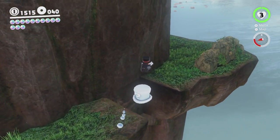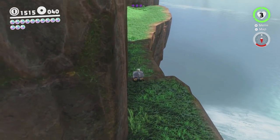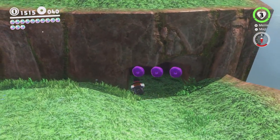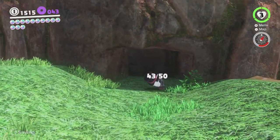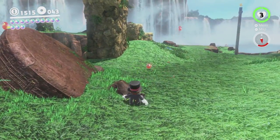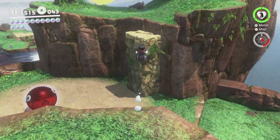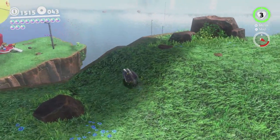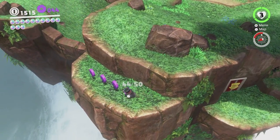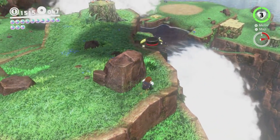Yeah, I survived that. The movement options in this game are fantastic - and that was a really good demonstration of that. I was convinced I was dead there, but I was not. I'm going to head back over this way because on this platform there's actually a couple of extra things to look at - some purple coins over here. 47, and the last three are over there. So yeah, we've got every purple coin here without too much trouble, although those four in the 2D area were a little worrying for a second.